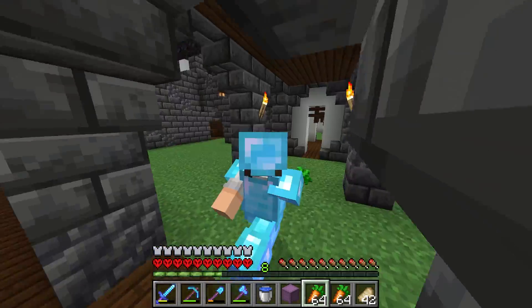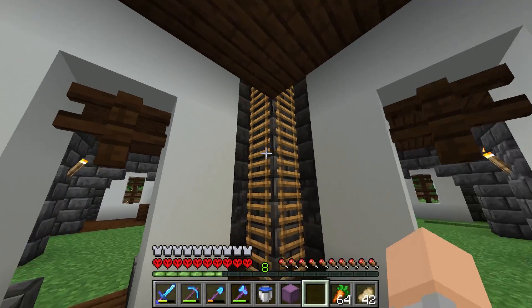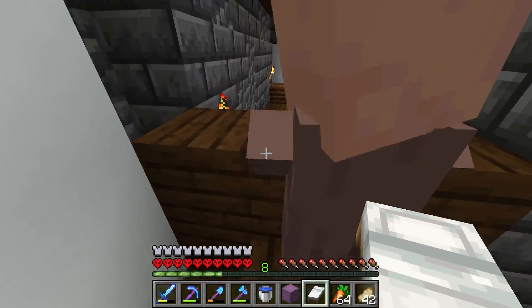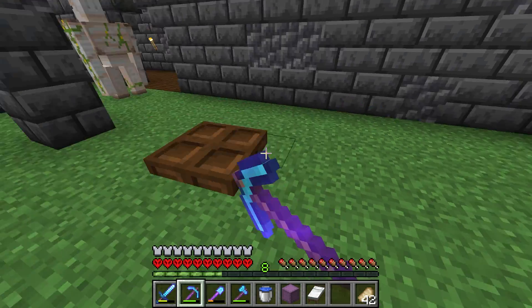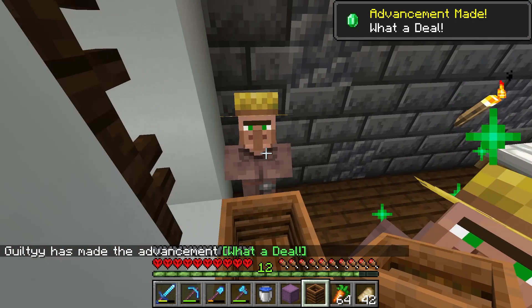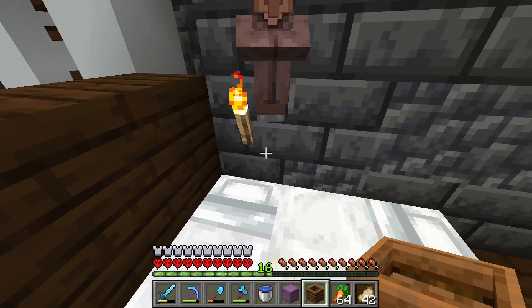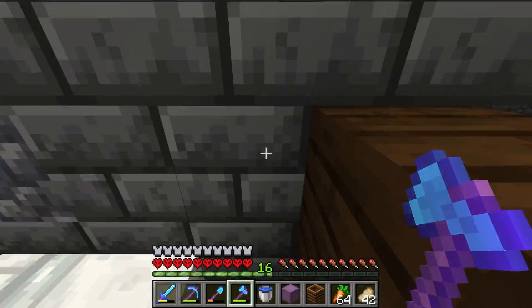Wait - where did these guys go? I'm actually so confused. I think these are the only two survivors. I have absolutely no idea where all of my villagers went. They literally just vanished. This is not good. I'm going to break these guys out of prison and get them to start breeding together. Here's a ton of carrots. I genuinely don't know where my villagers went - that is really a bummer - but we're going to recover from this, don't worry.